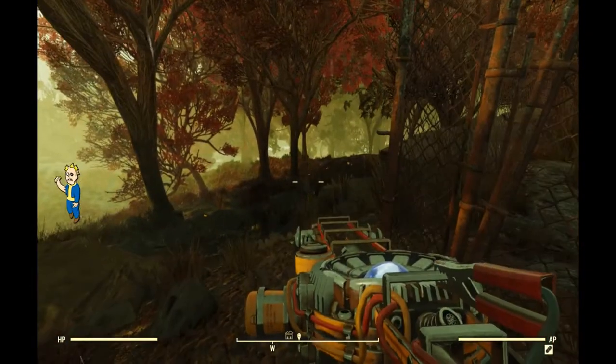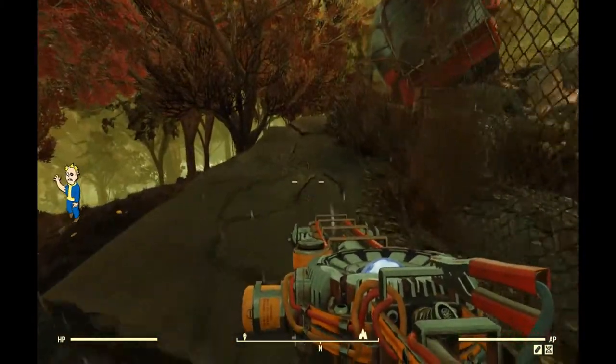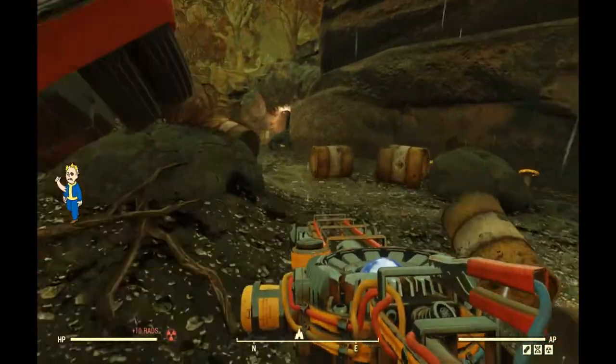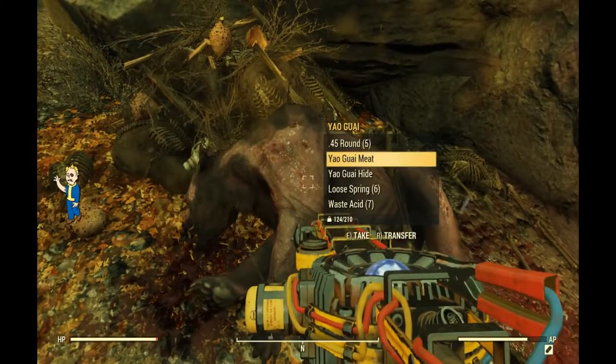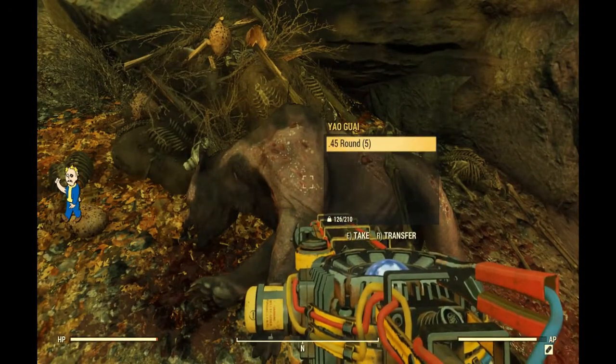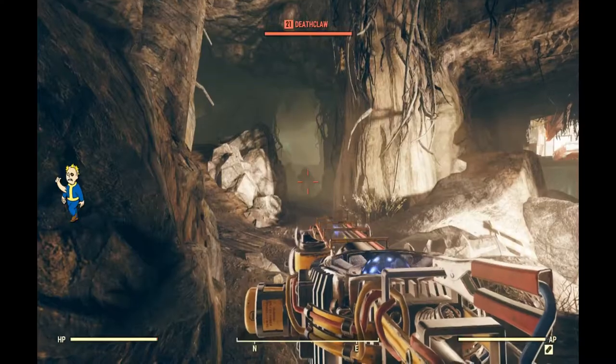Now once you've made it to the cave entrance, there's a Yagwai carcass to your left. Go ahead and grab whatever you can out of it — there's gonna be loot there, so you may as well grab it on the way in. Then once you get inside, you're gonna have to deal with two Deathclaws.